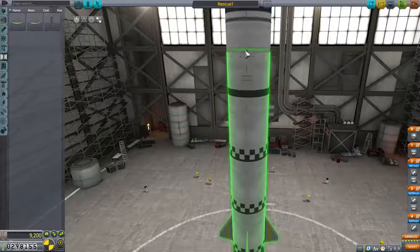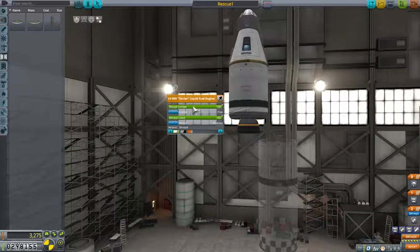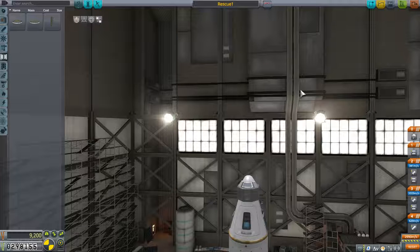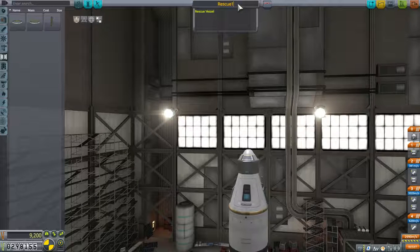Where does it separate? Yeah, we've got that engine. It'll be a little big but we could turn the thrust down. So everything's set. We could actually save this entire thing as Rescue One — we don't have to do it again. Let's save it as Rescue Ship. Let's launch it.